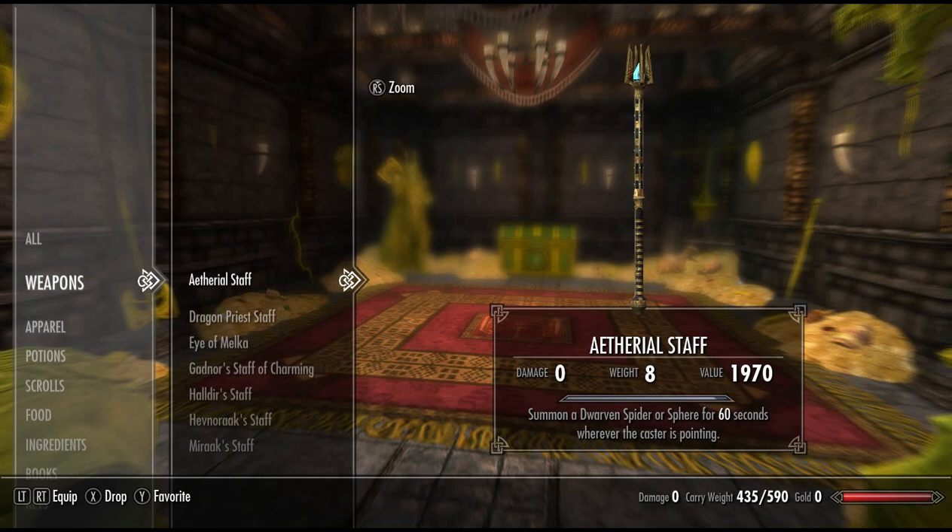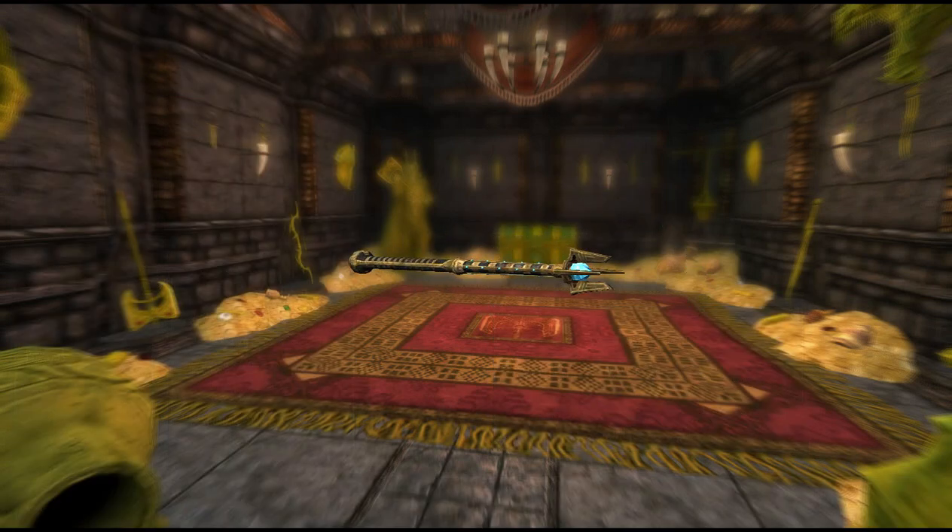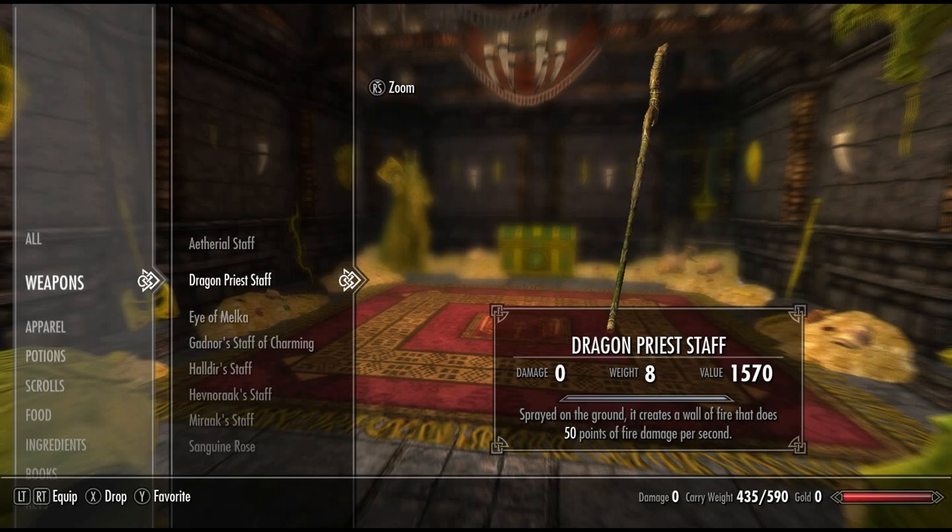The Ethereal Staff summons a Dwarven Spider or Sphere for 60 seconds wherever the caster is pointing. This can be quite useful if you get yourself into a bit of a sticky situation — you can summon a Spider or Dwarven Sphere to help you fight. Next, we have the Dragon Priest Staff. Sprayed on the ground, it creates a wall of fire that does 50 points of fire damage per second. That is an incredibly powerful, super powerful staff — basically a ranged AoE dragon in a stick. This thing is ridiculously powerful.